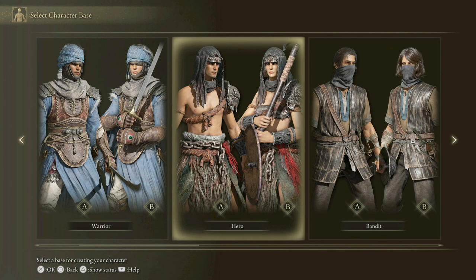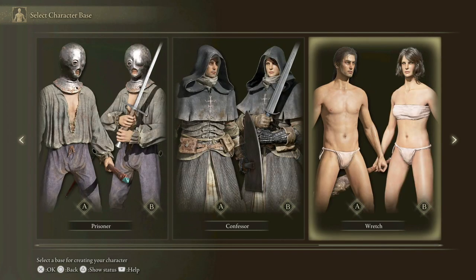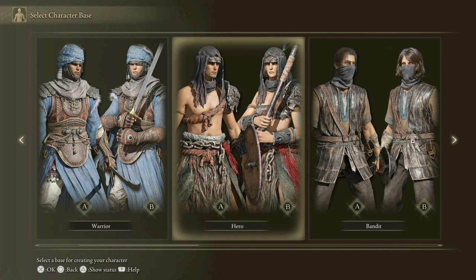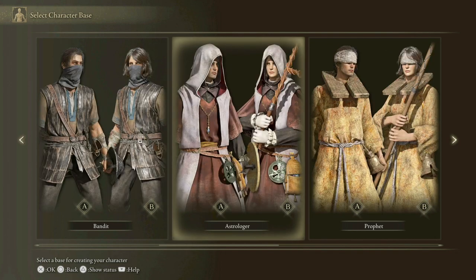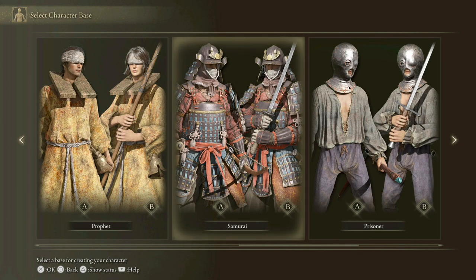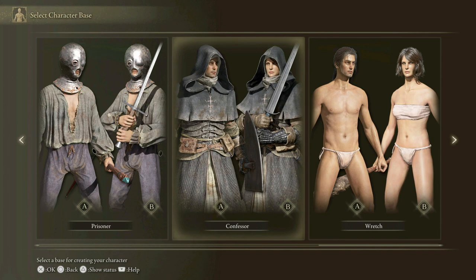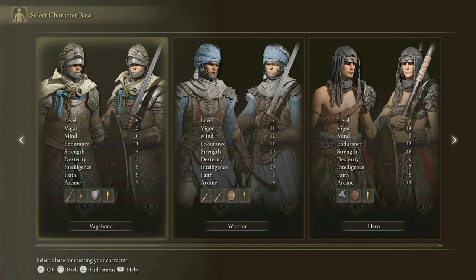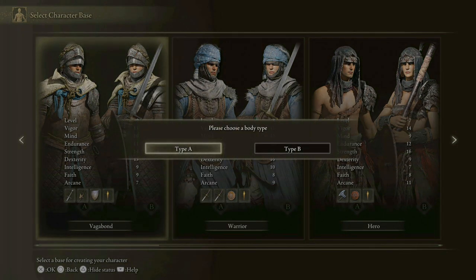Oh, it's the best part of the games people — class selection! Hello, we've got Mr. Naked Guy there. Let's run through them: we've got Vagabond, Warrior, Hero, Bandit, Astrologer — that's interesting, might be a mix of melee and magics — Prophet, Samurai, Prisoner, Confessor, and Wretch. Okay so let's run through them. Let's take a look at the Vagabond — I'm going to assume you can dive into Type B, yeah, so we can get a close-up look at them.